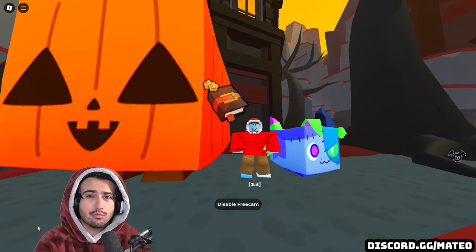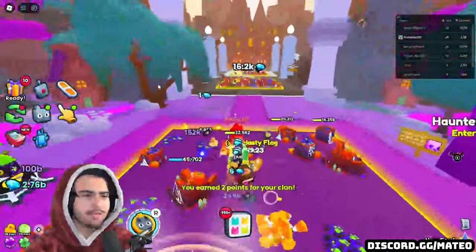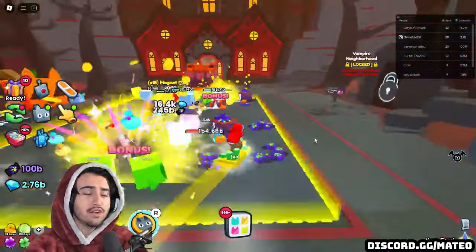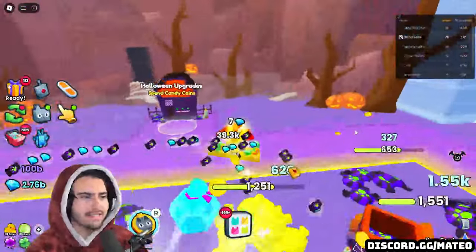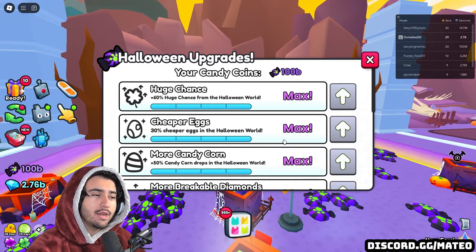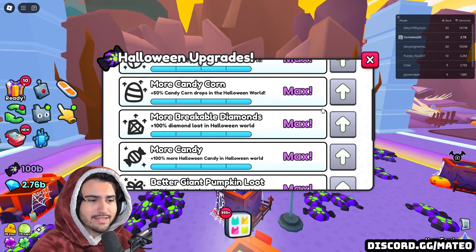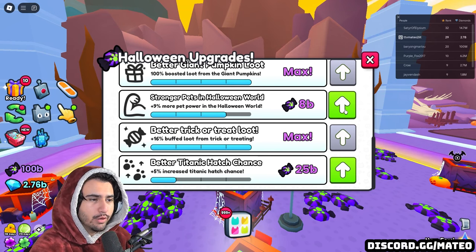I'll try to make today's video pretty short because there really isn't that much content — there's only five things we need to talk about. Starting off with number one on this list is the addition of some new Halloween upgrades. Keep in mind all of these upgrades are only going to be valid for the length of the Halloween event. In last week's update we got access to six upgrades, but in this update today we got three more.